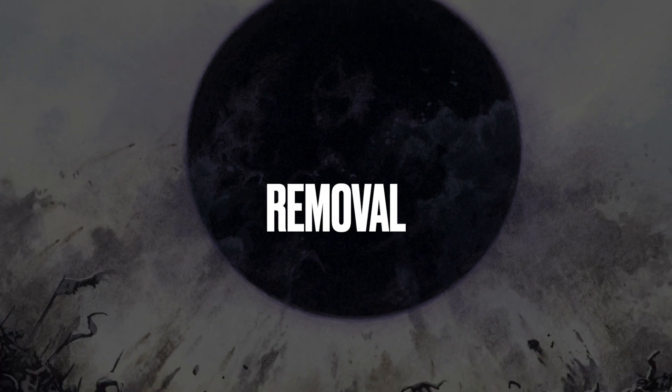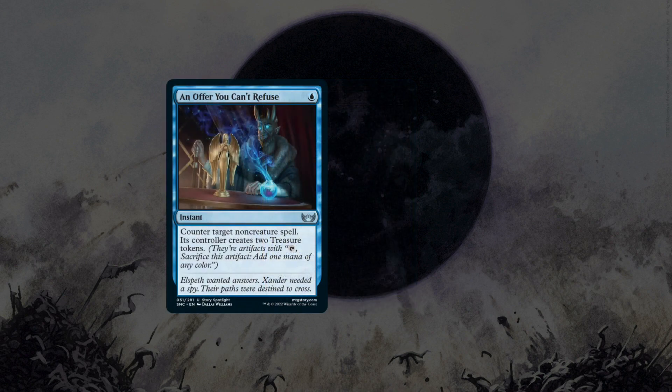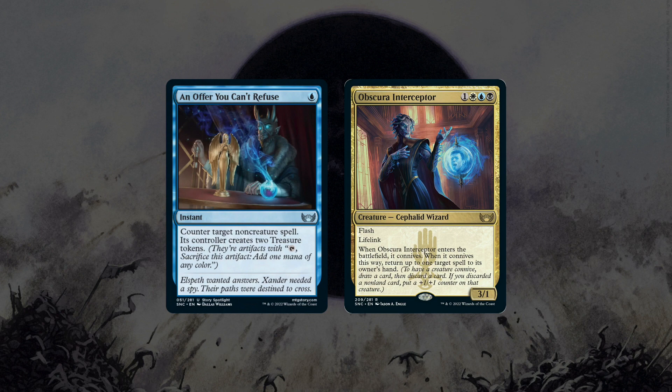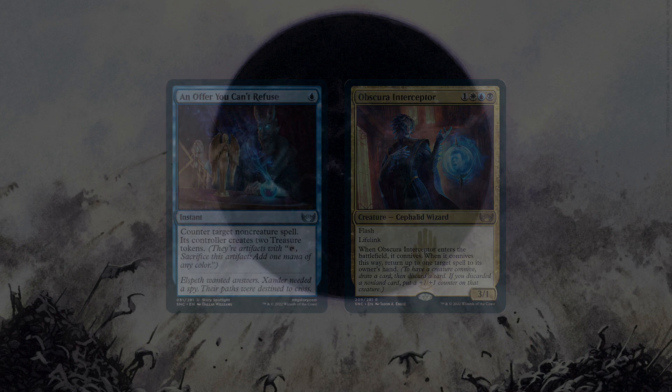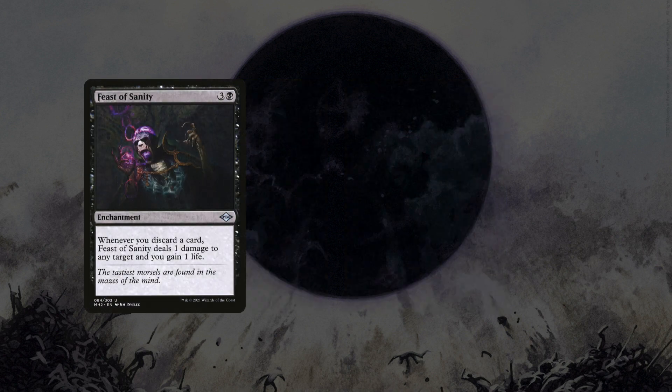Obscura has a great selection of counterspells and removal and we don't have to look far from the set. Voidrend can't be countered and destroys any non-land permanent. A counterspell I can't refuse is An Offer You Can't Refuse — it just costs 1 mana and it comes from the set, so of course it's the perfect excuse to play it. Another interaction piece that fights on the stack from New Capenna is Obscura Interceptor — it's a 4-mana 3/1 that bounces a spell back to hand and it connives. Because we're conniving, Big Game Hunter and Shadowgrange Archfiend are a couple of madness creatures that act as removal we can play at a discount. Taking further advantage of the discard effect of connive, we can also run Feast of Sanity — it hits any target so you can shoot down Planeswalkers or small utility creatures if you're able to connive even just for 2 or 3.